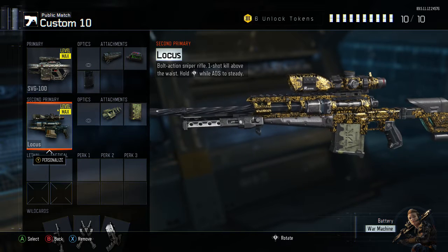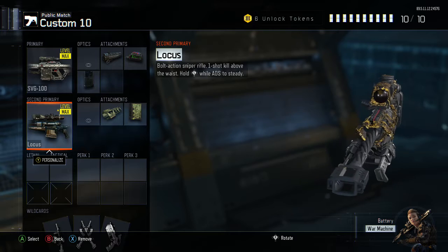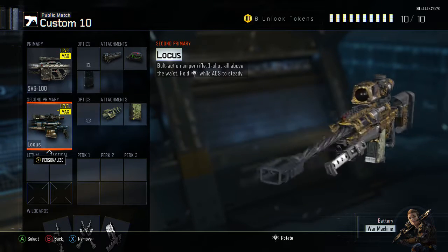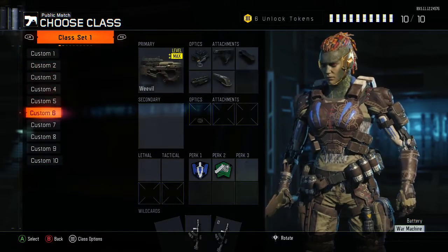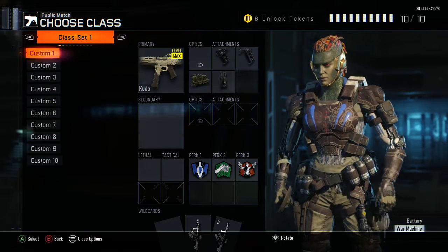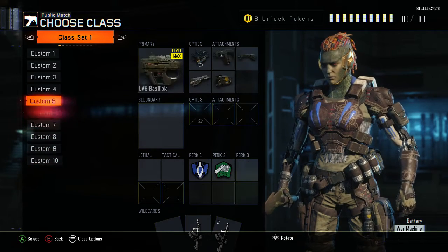The only reason I have two snipers on this class is because I didn't know which guns it would look better on other than the SVG and the Locust. I'm going to switch between all 10 of these classes in game to show off what they all look like. I may put on an LMG just to find out what it looks like on one.